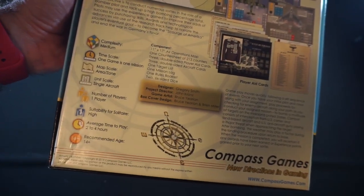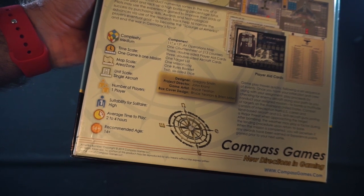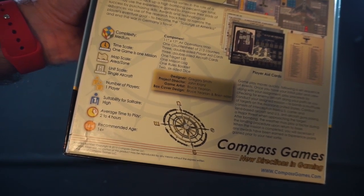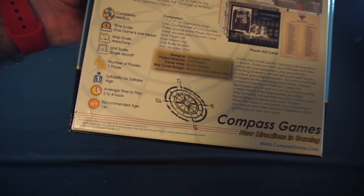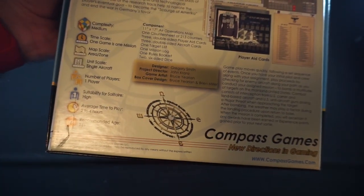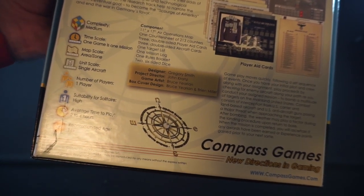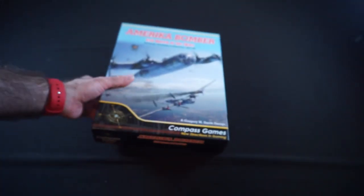Complexity is medium. One game is one mission. Map scale is area/zone. You're a single aircraft unit, of course. Number of players is one, solitaire suitability high. Average time to play two to four hours, which is probably an entire career. Recommended age 14 plus. The designer is Gregory Smith, project director John Crans, game designer Bruce Yerian, and box cover design by Bruce Yerian and Brian Miller.